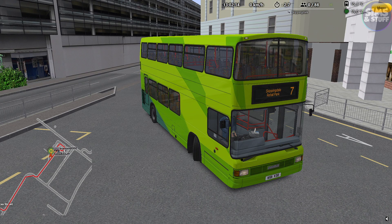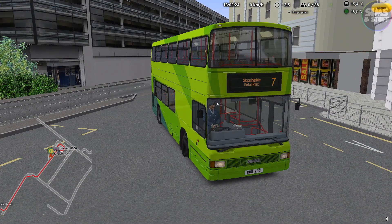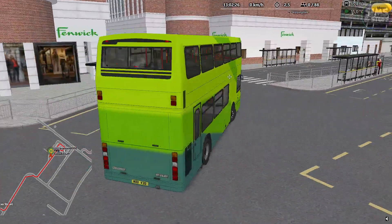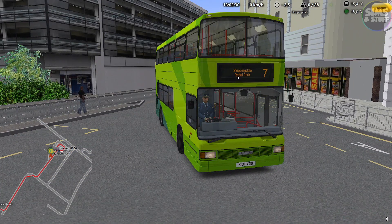Yes, we're back again in OMSI2, back again in Scunthorpe 2020, and back again in the Phantom Digibus in a rather interesting colour. We're going to tackle Route 7 this time, going from the bus station to Skippingdale Retail Park because I fancy doing a bit of shopping. So grab my guidebook to shopping in OMSI2 and let's go!